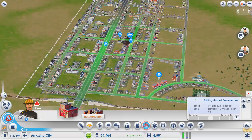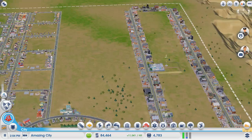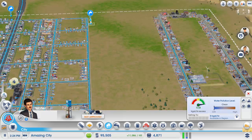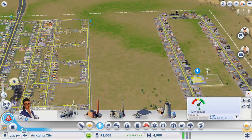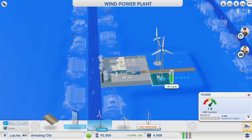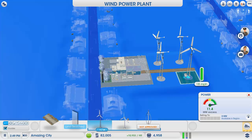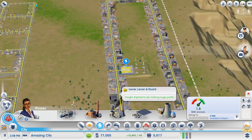Jesus Christ. Okay, we'll just let them get on. We need to place some more water towers apparently. Place one there. How are we doing for power? We'll add another turbine — a couple actually. There we go, that should get our power up.